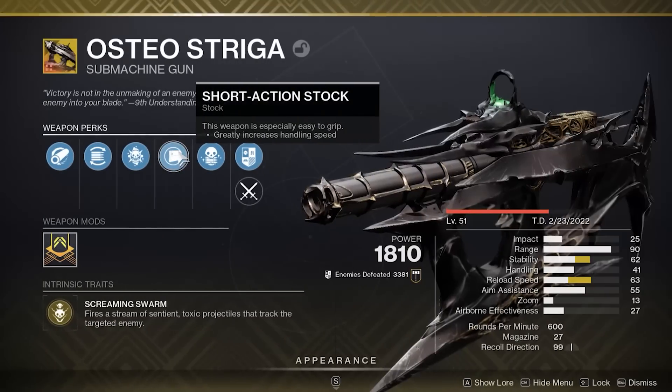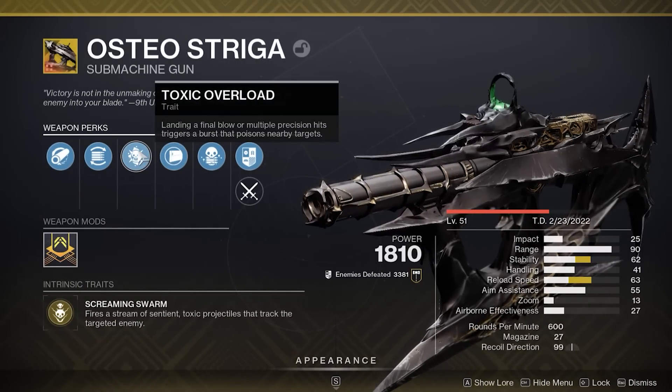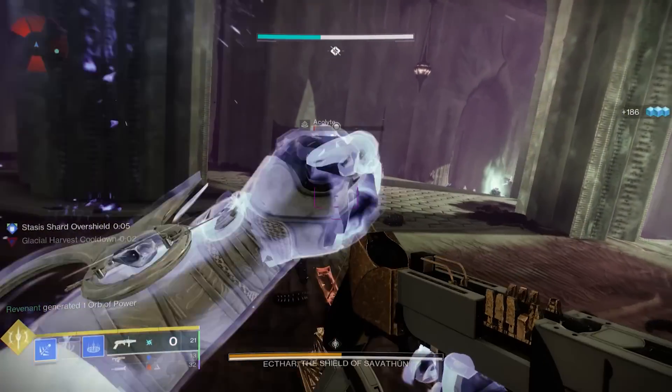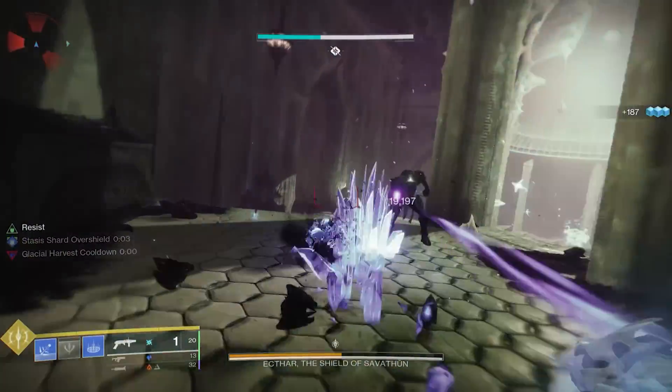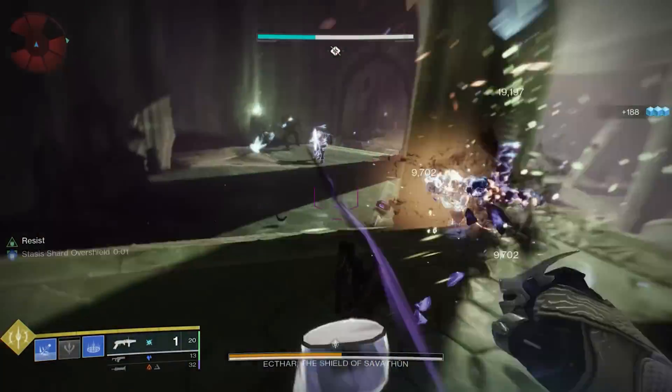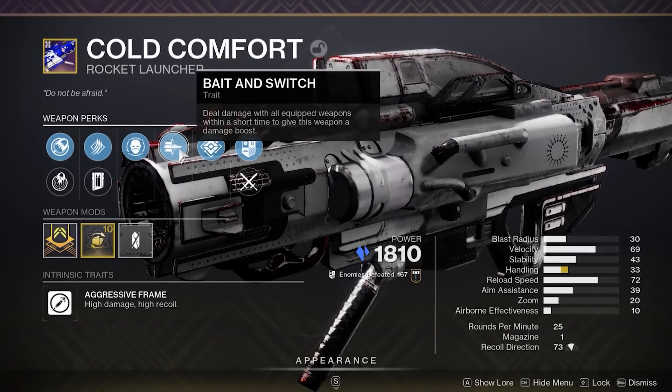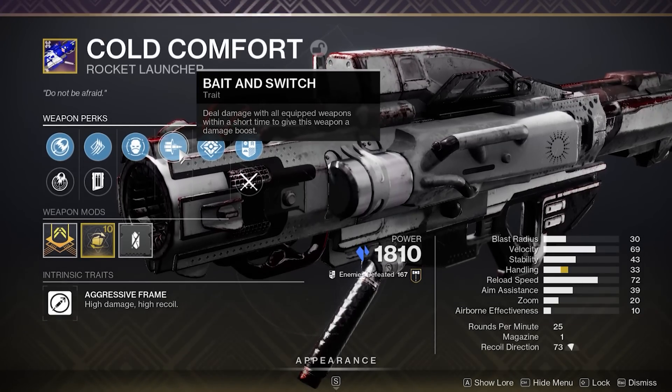There are also stasis legendary weapons that come with Chill Clip or Headstone, both of which are excellent options for this build. And we can't forget to mention the Osteostriga — its ability to poison enemies will be extremely cohesive when those enemies are frozen. For the best sources of stasis damage, I tend to lean towards Reed's Regret linear fusion rifle, or the Cold Comfort rocket launcher with Bait and Switch or Explosive Light.